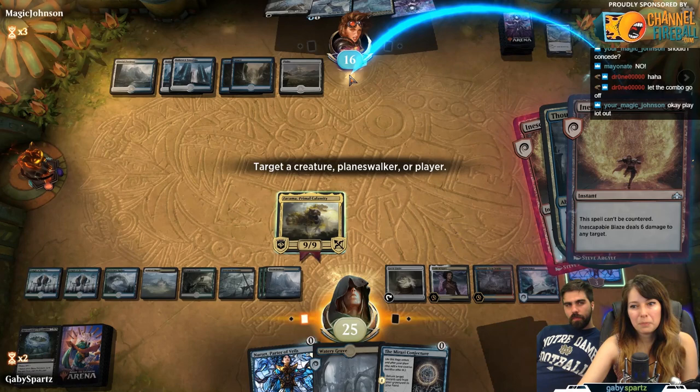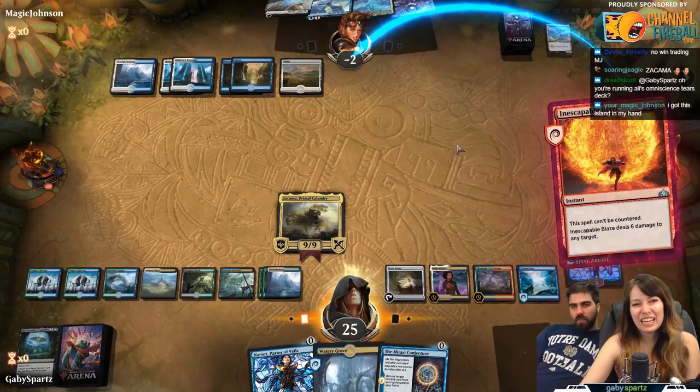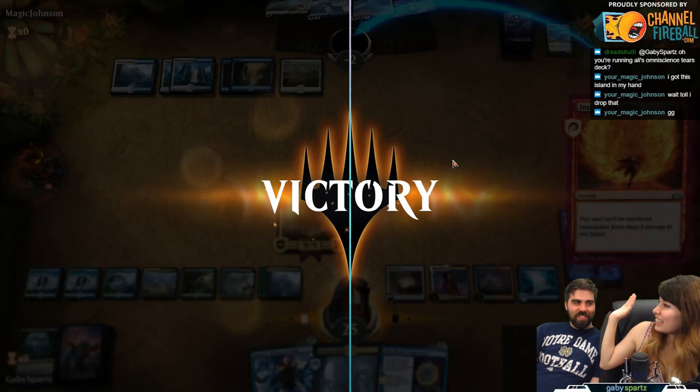Once you have this combo assembled there are a lot of ways you can kill your opponent. You can put Ulamog into play and pick it back up infinitely. You can even do something like Thousand-Year Storm plus burn spells, since you've cast infinite spells. You can generate infinite mana. Basically the world is your oyster at that point.